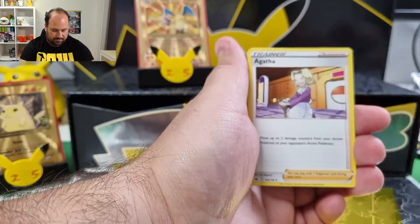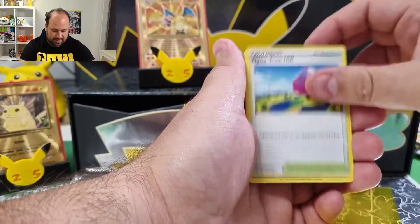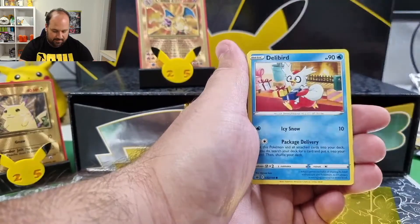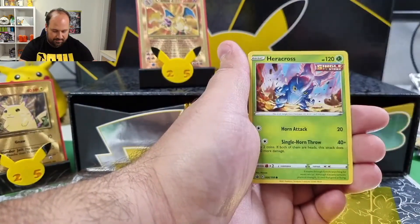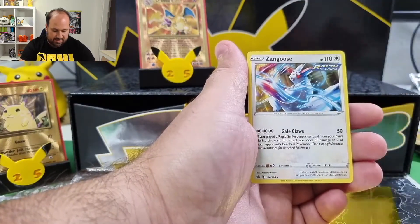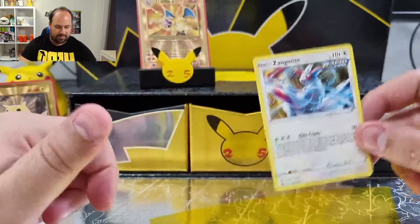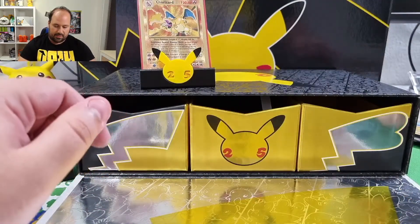Third Chilling Reign booster: Water Energy, Arctibel Energy, Scroll of the Skies, Dynatree Hill, Coffin, Deliberd, Farfetch'd, Porygon, Heracross, Blizzle Reverse, and Zangoose. Nothing particular in this booster either.